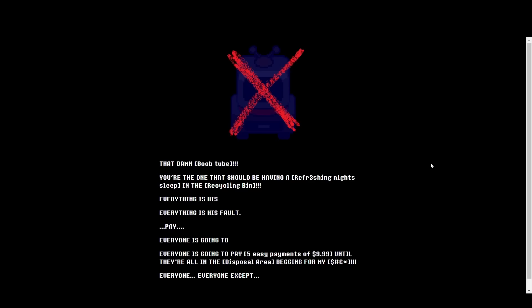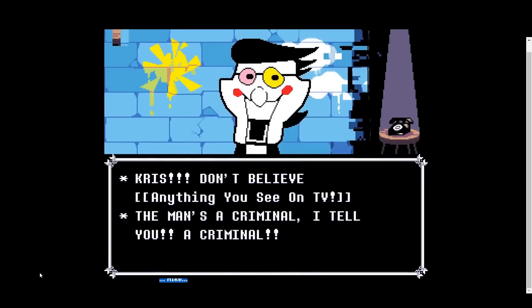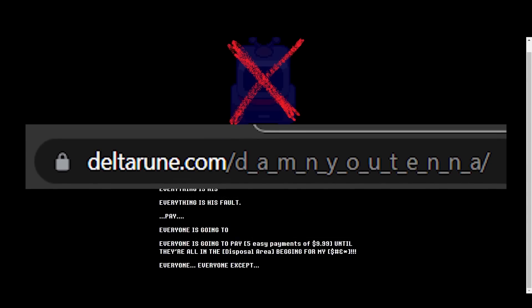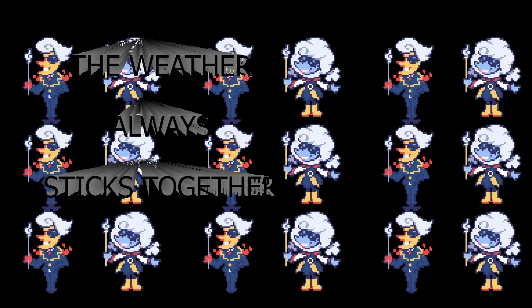The engraved wedding ring links to a crossed-out image of Chris's TV with text presumably spoken by Spamton that reads: 'That damn boob tube. You're the one that should be having a refreshing night's sleep in the recycling bin. Everything's his fault. His fault. Pay. Everyone's gonna pay five easy payments of $9.99, until they're all in the disposal area begging for my stuff. Everyone. Everyone except...' Highlighting where the final line of text would be highlights the name Mike. Mike is mentioned by Spamton disdainfully, and Spamton does not trust this person, considering them a criminal. There's a very good chance that the square eyes seen in the chair area are Mike, and that we're going to meet him in Chapter 3, similar to how Jevil mentions the Queen in Chapter 1. Another thing to note is that the URL is DELTARUNE.COM/Damn_You_Tenna, with each letter spaced out by an underscore. Is Tenna a new character, never before mentioned? Could Mike and Tenna be the weather folks, or are we not going to see them until Chapter 3's proper release?